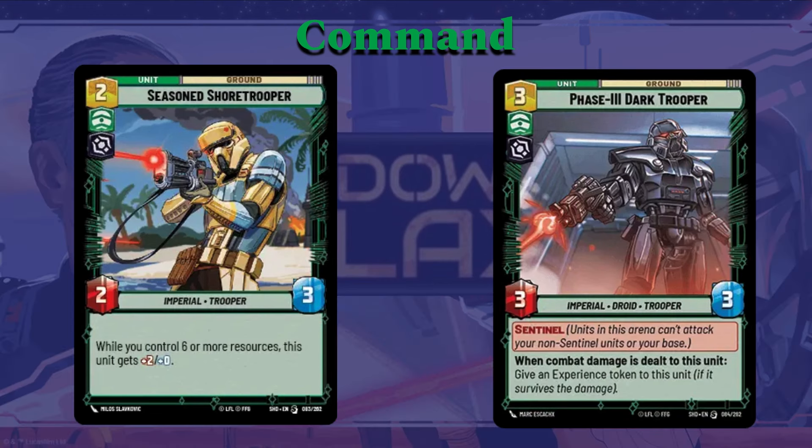Next card I want to talk about is the Seasoned Shoretrooper. It's a set one card that got reprinted in the set two starter deck. Two cost, two-three. It has an ability that is really important for Gideon: while you control six or more resources, this card gets plus two attack. Obviously, if you give him Overwhelm, that's going to be really important, and he also works with Gideon's ability. The whole point is that he becomes even more powerful later in the game. When you're playing a lot of early game cards, you want cards in your deck that gain power as the game progresses.